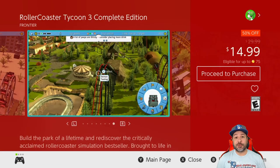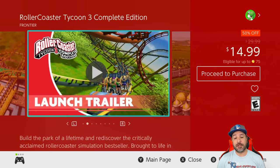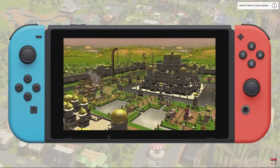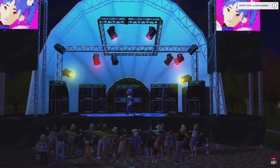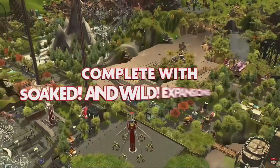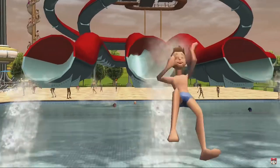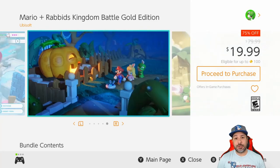First on our list is Roller Coaster Tycoon 3D Complete Edition, which is 50% off at $14.99. This is a theme park builder — I originally played it on PC and was worried about the Switch controls, but it was actually ported quite well. They streamlined the process of building bigger roller coasters, so if you're looking for a nice park builder with a lot of content, at $15 this is a great pickup.